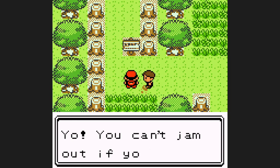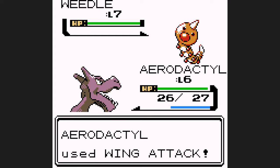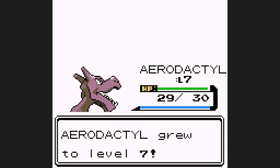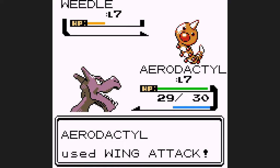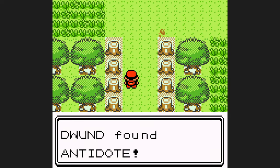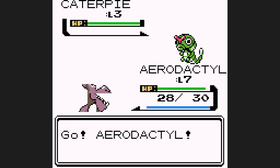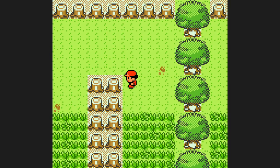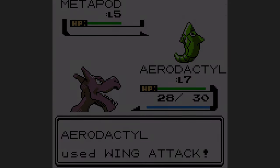I remember in J-Rose's run about a year ago, he faced Brock at level 10 and was able to get by him, and I made that my goal as well. My ultimate goal with Aerodactyl is to try to finish between 4 hours and 4 hours 30 minutes in-game time, but more likely it's going to finish between 4:30 and 5 hours. Hopefully I can finish before the 5-hour mark. I was able to hit level 10 after beating the Lightyear's Junior Trainer and decided to take on Brock.